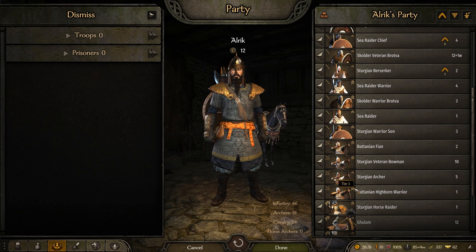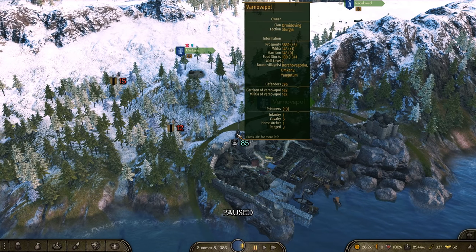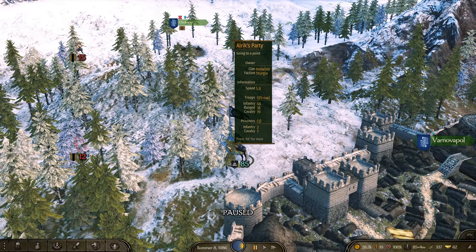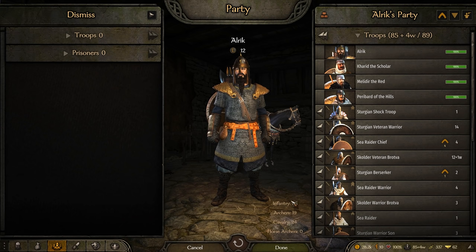On top of sorting, you also get a readout of your infantry, archers, and cavalry. You can hover over your party and it gives you a breakdown of your troops organized by formations. If your formations are set in order — 1 for infantry, 2 for ranged, 3 for cavalry — it'll give you different readouts, helping you get a quick depiction of what's going on in your army at a glance from the party screen.